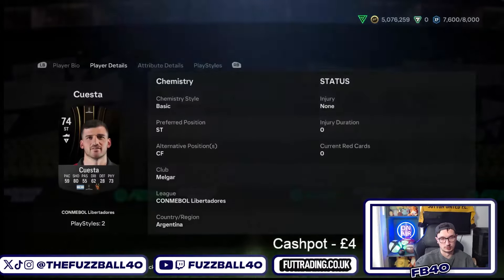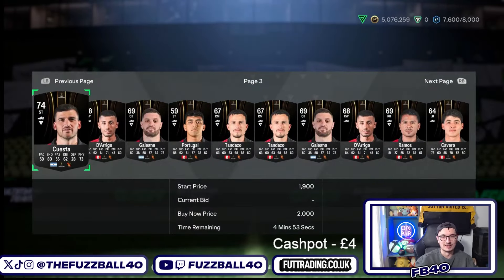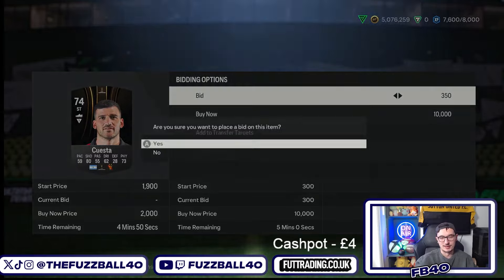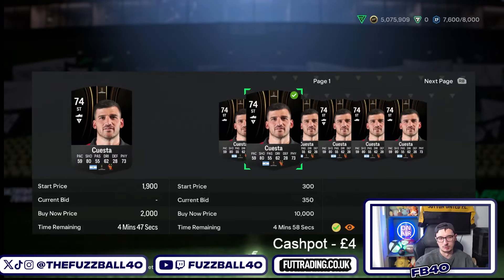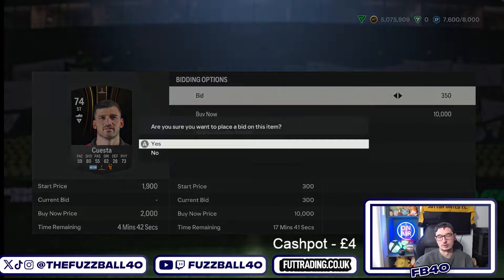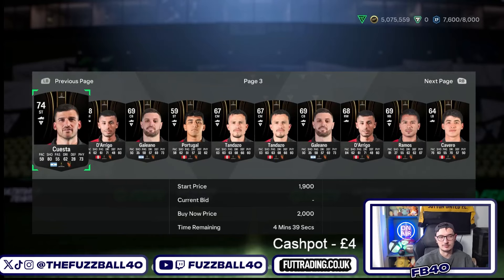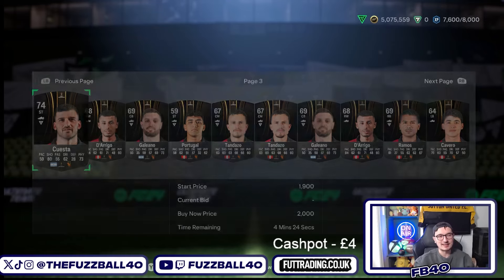Bernardo Cuesta is the only really expensive player from this team because he's important for the premium mixed league. I just bought one for 1,200. If you know he sells for 2,000 coins, you can bid on him and get him for maybe 1,000-1,100 coins, then list him for a really good profit. One Bernardo Cuesta basically pays for most of the filler players you just bought for your SBC. There are lots of teams that have players like this.